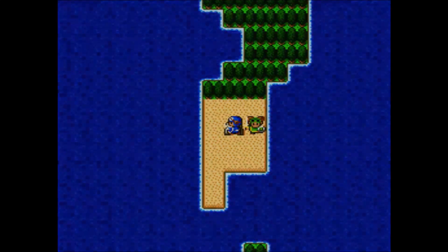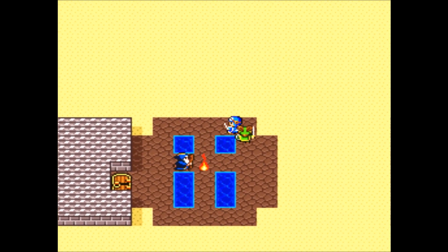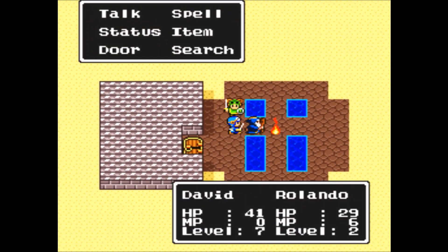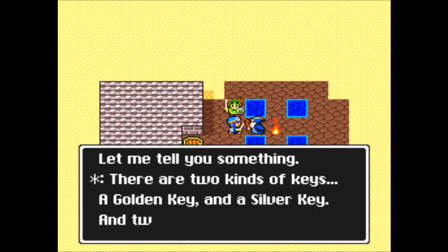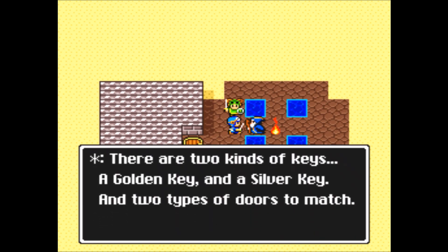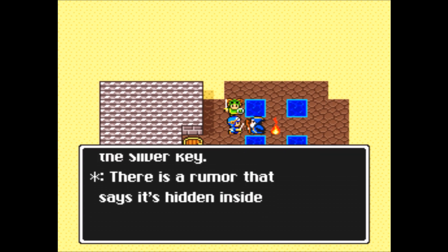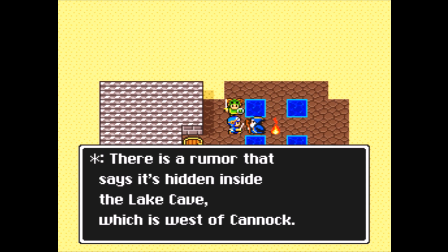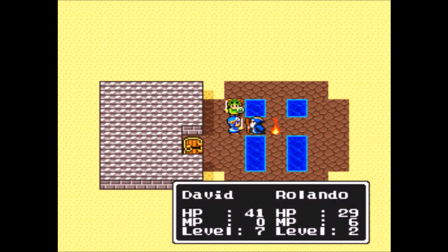There's the monument. Hey there, old man. What do you have to say for yourself? Two kinds of keys - a golden key and a silver key. And two types of doors. Where is the silver key? Hidden inside the lake cave west of Kinnok. And we'll go there in search of the silver key next time on Let's Play Dragon Quest 2.